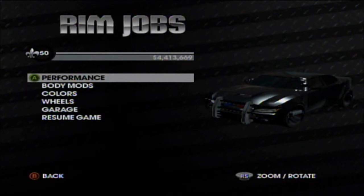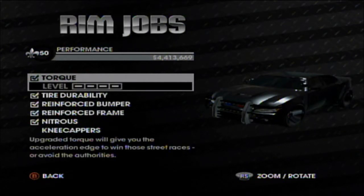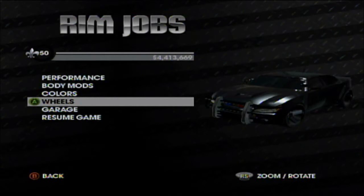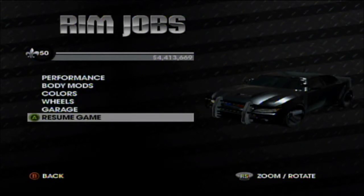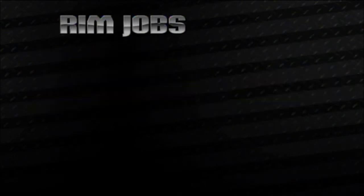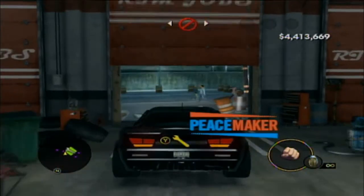At Rim Jobs there's lots more customization than Saints Row 2 — I can't wait to see the Saints Row 4 customization and new vehicles. In the performance tab you can add nitrous and kneecappers, torque to make it go faster, and the reinforced bumper and frame will really save your life — you can tank through other vehicles even with something like the cop car. Not too many body mods on this, but some of them have a copious number of them.